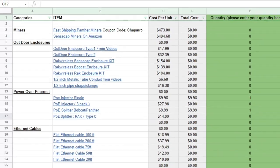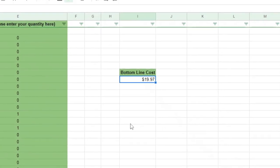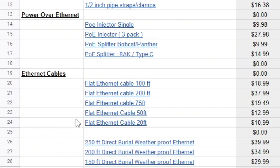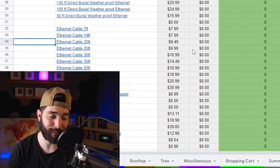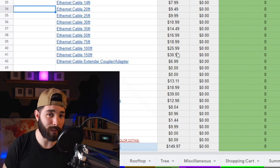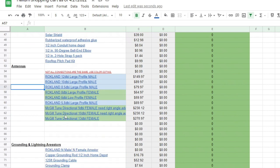Click on the injector, single, and type in one. Then you need a splitter — type in one. Notice how it starts outlining the bottom line cost. You can see all the different cable options: flat ethernet cable for getting through crevices, direct burial cable, or regular ethernet. Listing everything in this format was time consuming and tedious but it helps a ton with planning. For an attic install you wouldn't need anything in weatherproofing.